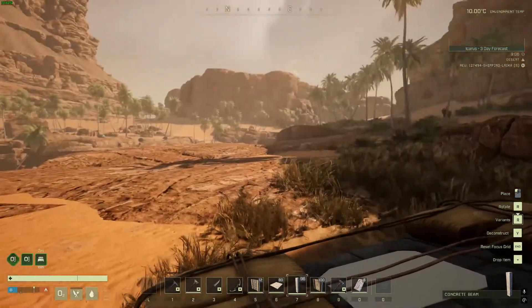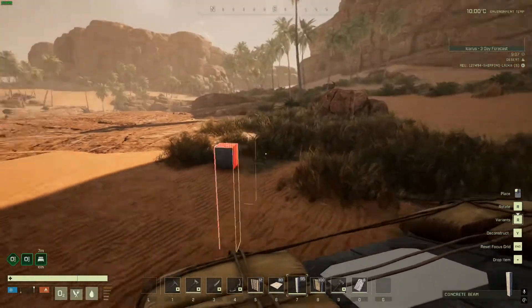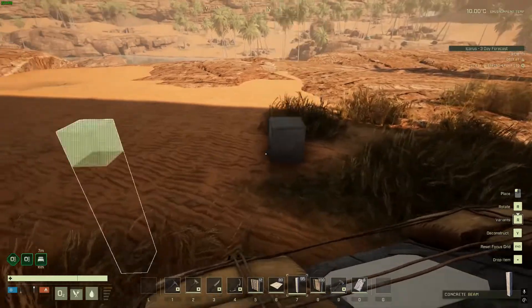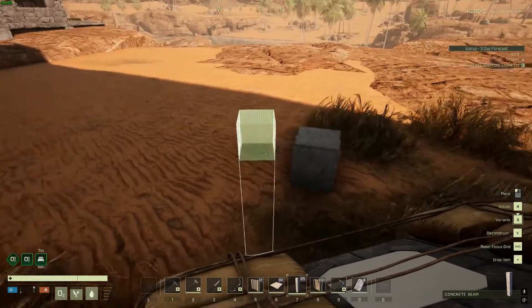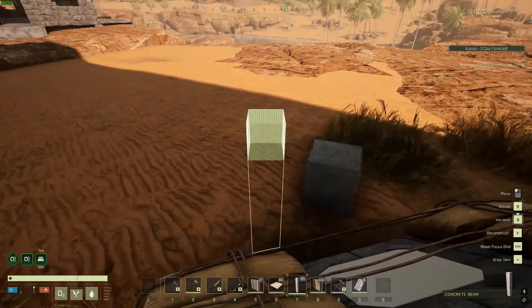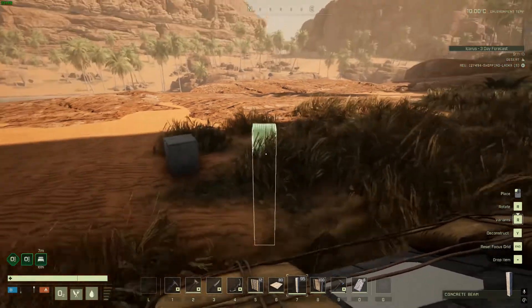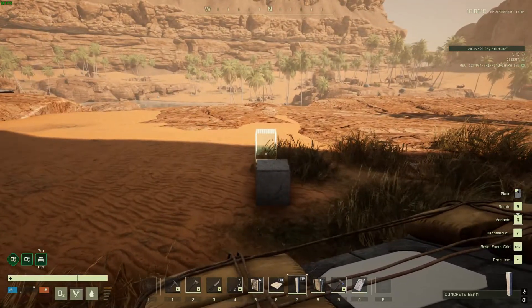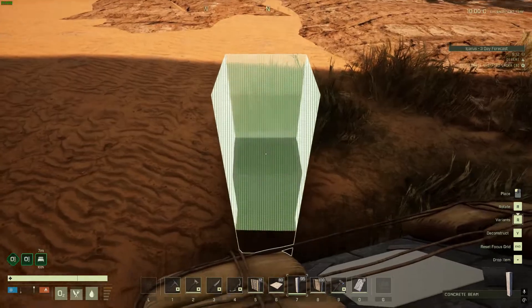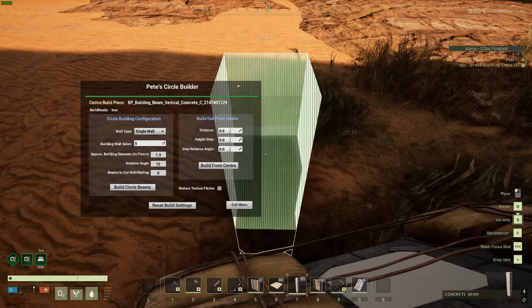We'll start by deploying a vertical beam at a location that will be the center of our building. It should be a reasonably flat area. Make sure you are in free placement mode like this, and if you're not in free placement mode, just use the Home key to toggle snap to grid. We can use any style of vertical beams, although I prefer to use concrete.